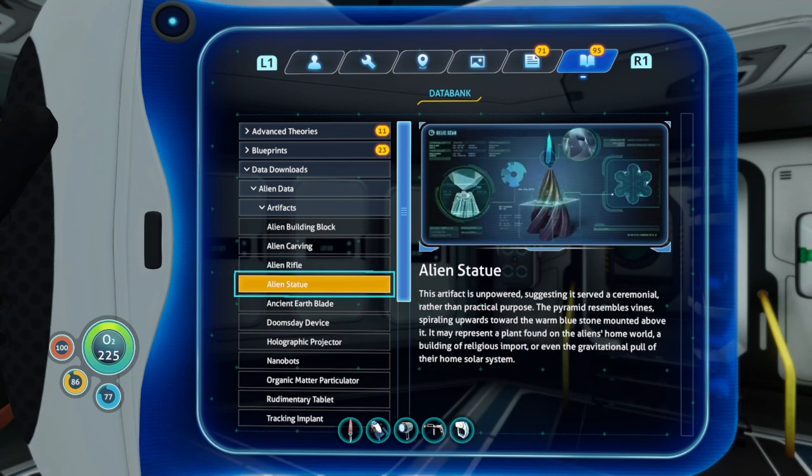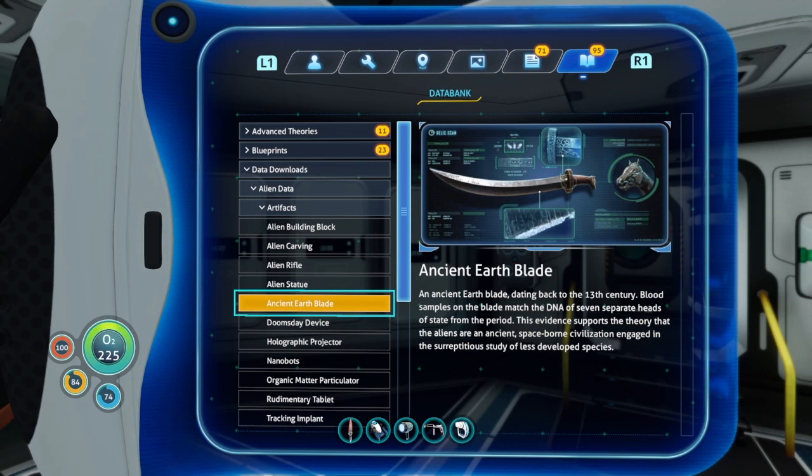Alien Statue: this artifact is unpowered, suggesting it served a ceremonial rather than practical purpose. The pyramid resembles vines spiraling upwards toward a warm blue stone mounted above it. It may represent a plant found on the alien's home world, a building of religious import, or even the gravitational pull of their home solar system — because we don't know where these aliens are from after all.